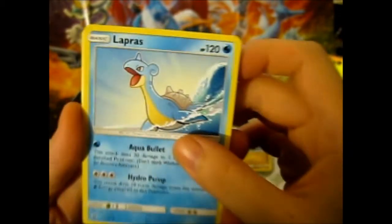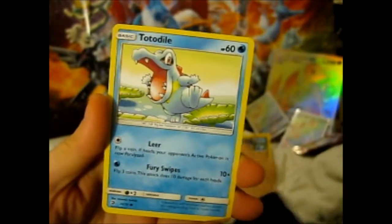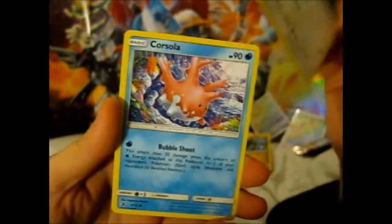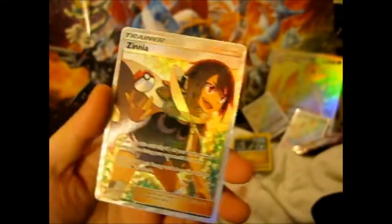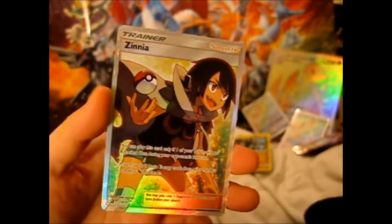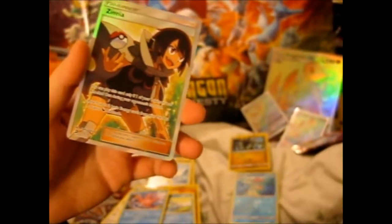Lapras. Magikarp. Jangmo-o. Totodile. Swablu. Corsola. Reverse Croconaw. Ooh, we got a Xerneas! Awesome — first pack magic!